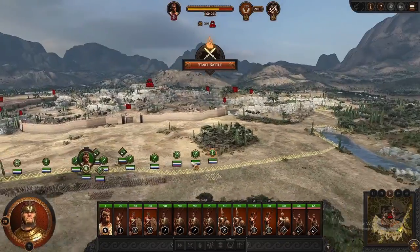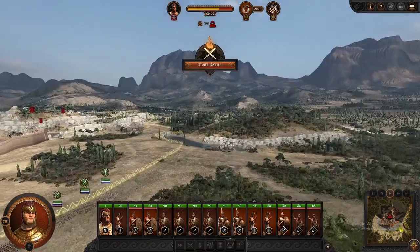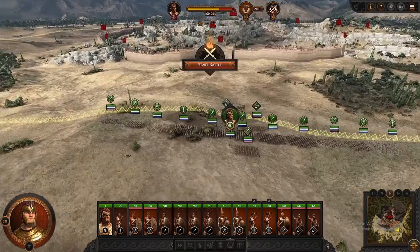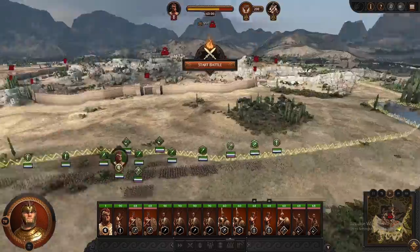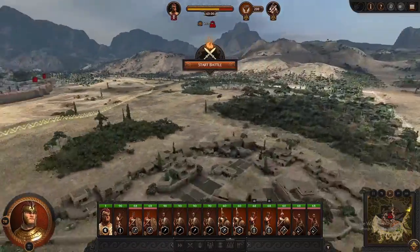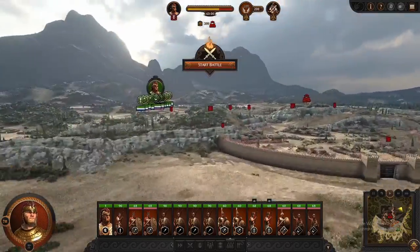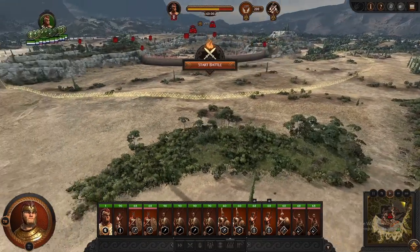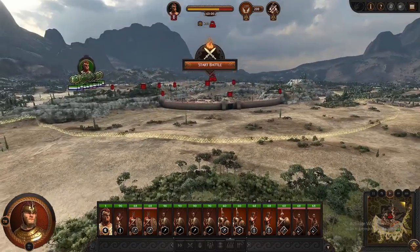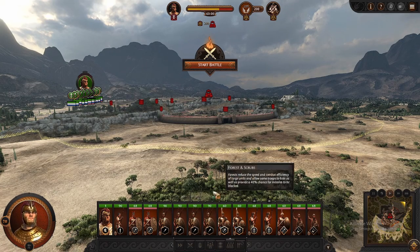And here we are in the siege battle itself. Very pretty, nice looking place. So what you're going to do first is divide your army into two groups. You're going to have what I call the infiltration group, and then your main army. For the infiltration group, you're going to look around and find some sort of forest or tall grass they can hide in. I like to subdivide them as well.